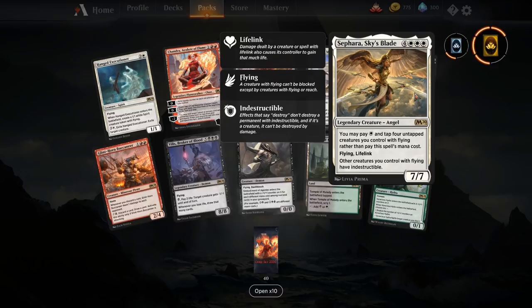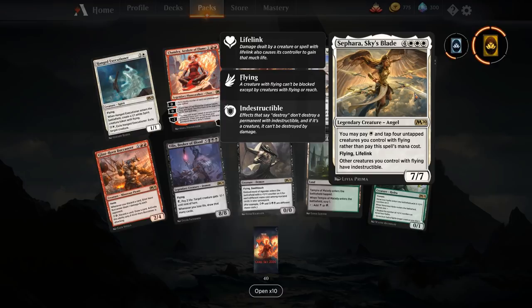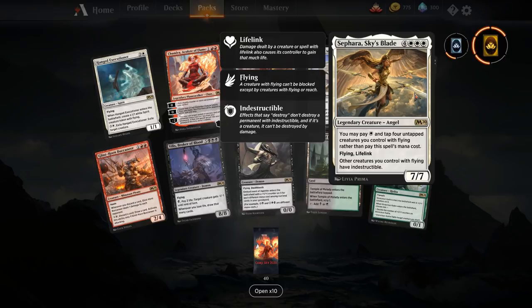Sephara, Sky's Blade — four and three white for a 7/7. You may pay one white and tap four untapped creatures you control with flying rather than pay this mana cost — so effectively five mana for a 7/7 flying lifelink that gives other creatures you control with flying indestructible. This looks very much suitable for Commander play — the alternative cost gets around the commander tax. In standard it might see a little bit of play in a flyers list as a two-of.